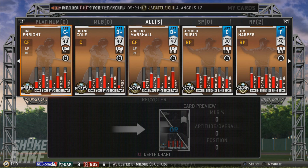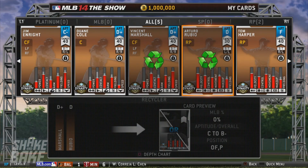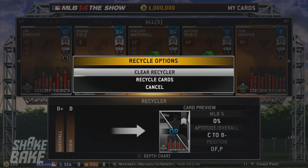Right here I'm showing you guys the card recycler, and this is a new feature that if you're coming from another ultimate team mode or you've never played the show before, you're wondering: what is this recycler? Well, pretty much you can take players, put them in, and get back a better card.